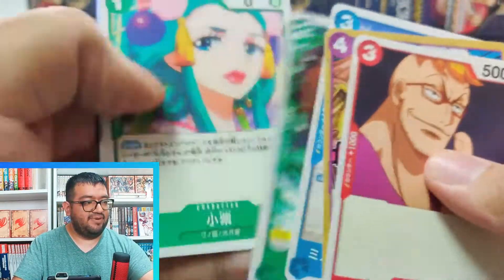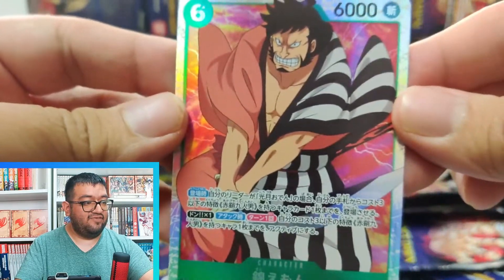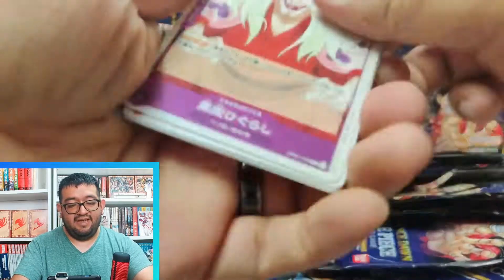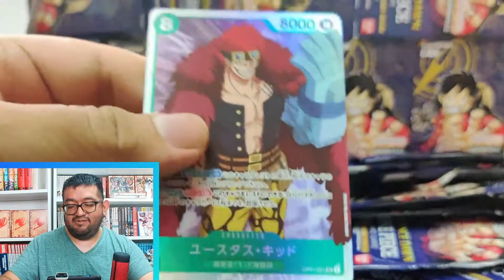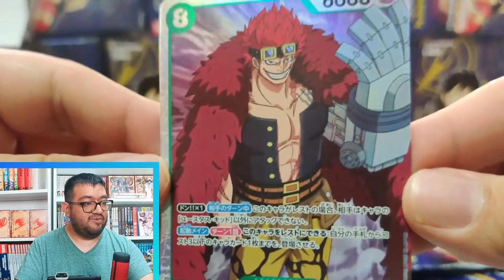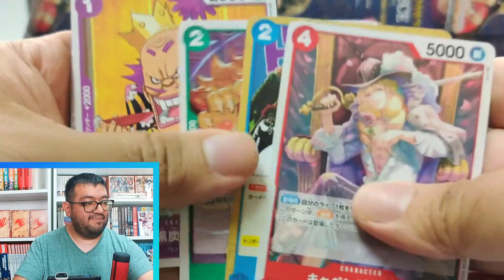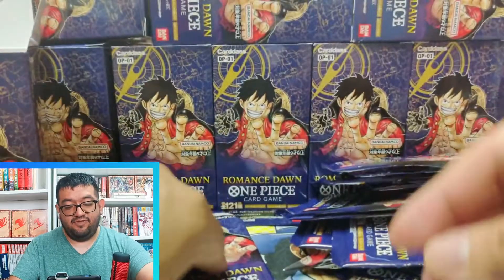We have Kinemon — nice to see him, we definitely want at least four Kinemons for that Oden deck. Oden is a really awesome archetype but it is kind of a one-sided deck since it relies on just Wano characters. We have another Super Rare Kid — love seeing Super Rare Kid because he's a really strong meta-defining card right now. I want to see some Zoros though — I've not pulled a Super Rare Zoro just yet.